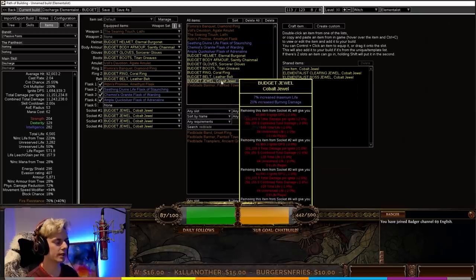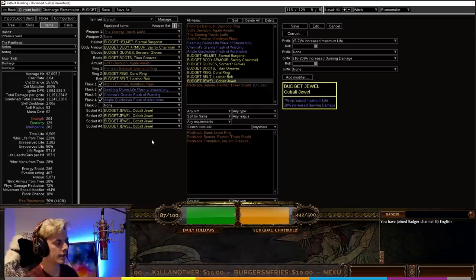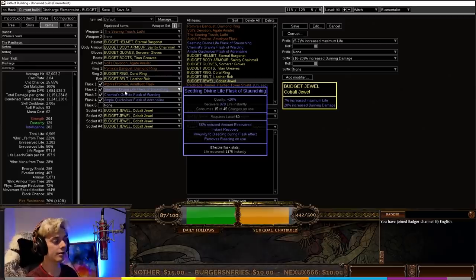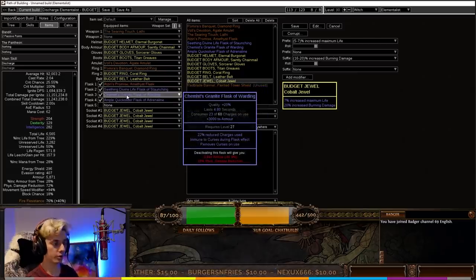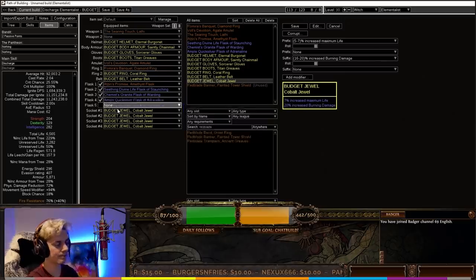Jewels are simple on the budget version — just look for increased life and burning damage; you can also look for fire damage or fire damage over time multiplier. For flasks, we use Aziri's Promise for 13% more damage, a Searing Divine Life Flask of Staunching to remove bleeding, a Granite Flask of Warding to remove curses, and a Quicksilver Flask of Adrenaline. You don't need elemental immunity flasks since that's granted by the Elementalist Ascendancy itself. The last flask slot is open — Basalt or Silver Flasks are both good options.